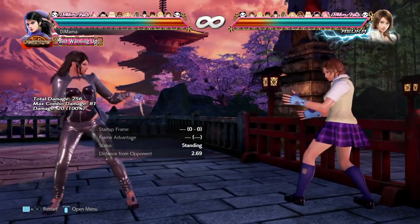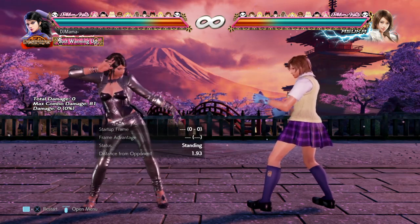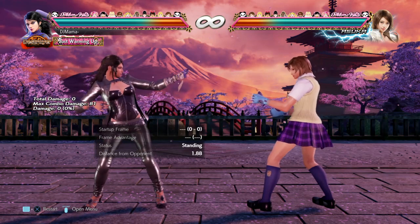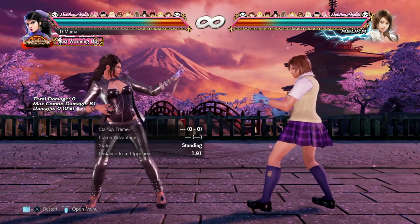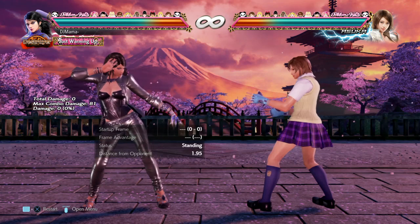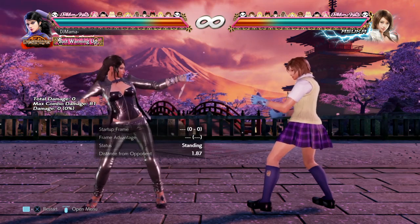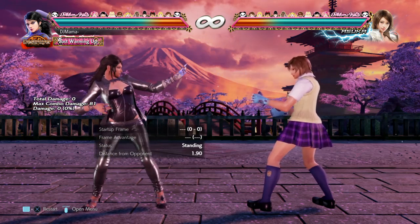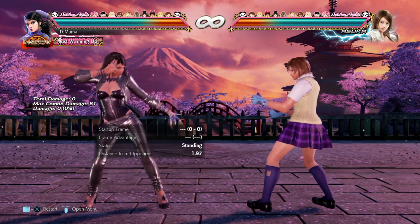So slight changes for those characters - a decent bug fix for Asuka, and maybe Kuni. DLC characters Zafina and Kunimitsu kind of got downward negative quality-of-life changes - they're not really nerfs, just negative quality-of-life changes. Asuka got a decent quality-of-life change. Hopefully you guys enjoyed this - please check out my other videos on this patch and tell me in the comments who else you wanted to see me talk about. I'll see you guys next time, bye.